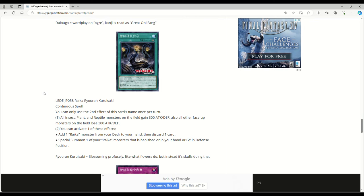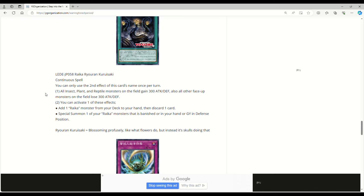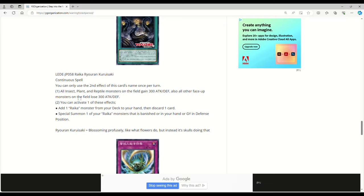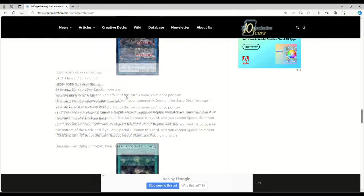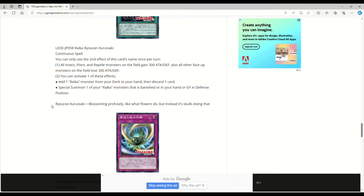Now for the spell and trap line. The continuous spell — Raiko Riurin Cruceraki or however you pronounce it — all insect, plant, and reptile monsters on the field gain 300 attack and defense, while all other face-up monsters lose 300 attack and defense, so your 3300 beater becomes 3600. Once per turn you can activate one of these effects: add one Rika monster from your deck to your hand and ditch a card, which is great since they're all basically extenders; or special summon one of your Rika monsters that is banished or in your hand or graveyard in defense mode. That's insane.